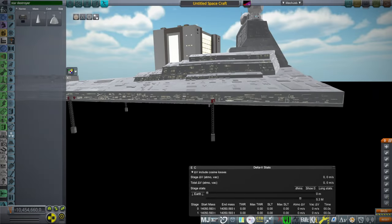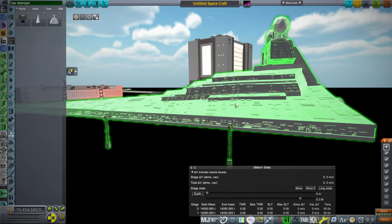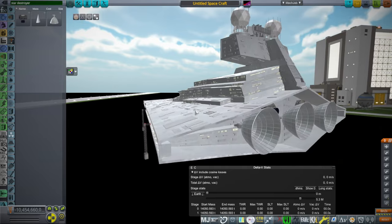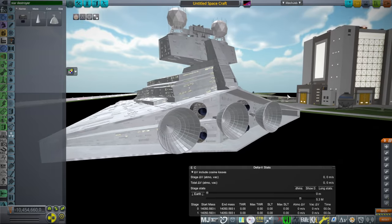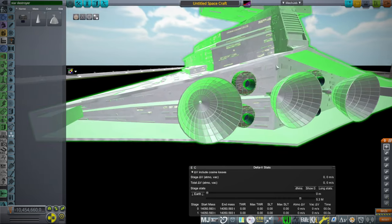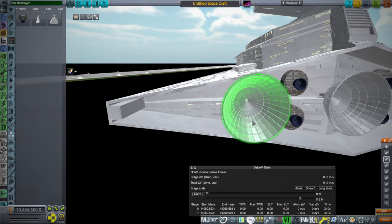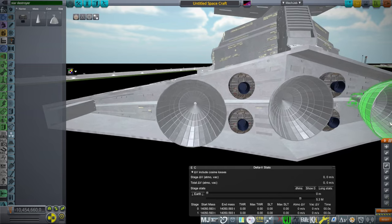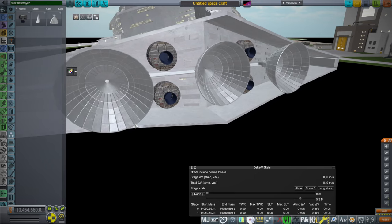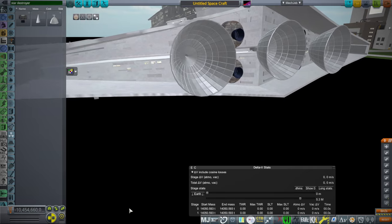Hello everyone and welcome back to Part Development in Kerbal Space Program 1.12. I'm here once again with the Star Destroyer, having made some improvements. First of all, at request, I added the Gammon 4 auxiliary engines. I don't know exactly how they're supposed to look — I saw a diagram of the Star Destroyer and they sort of just looked like this. I decided to texture them this way to make them more interesting for other purposes; maybe we'll be slapping them on other ships. I could retexture them if that's not good.